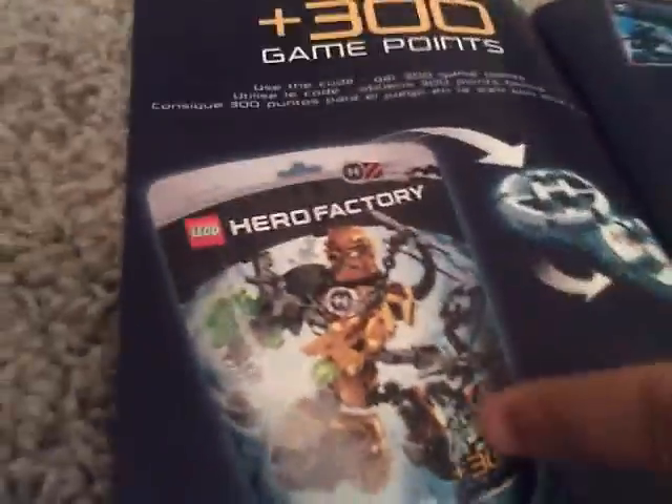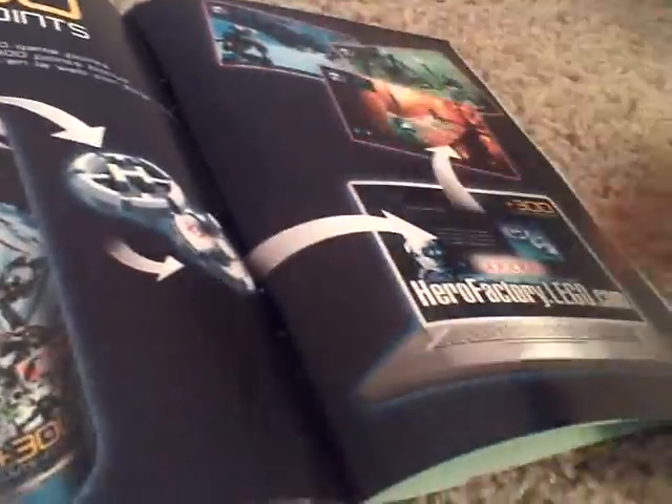Now we'll go on to the instruction booklet — same thing that you see on the front, there's an advertisement, and these instructions are actually really small. This is the Raka one, it's just Raka and a Hero Core, and you can play the online game. You got 300 game points, it shows how to build the cuffs, there's a Hero Core in the background. Flipping to the combiner, which actually looks pretty cool. It has 26 pages, and we have Raka and Black Phantom — speaking of Black Phantom, he's right there. Then there's a Lego Club ad and a Cure's one ad.